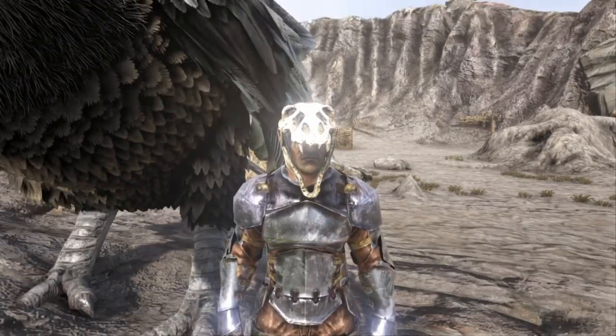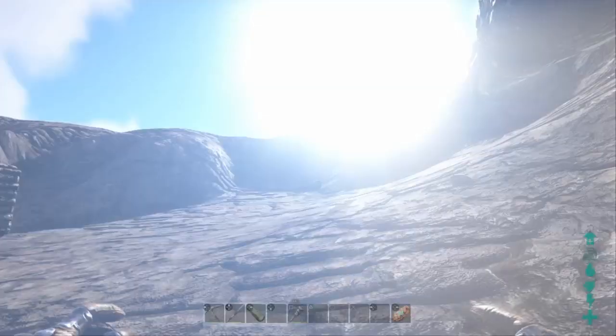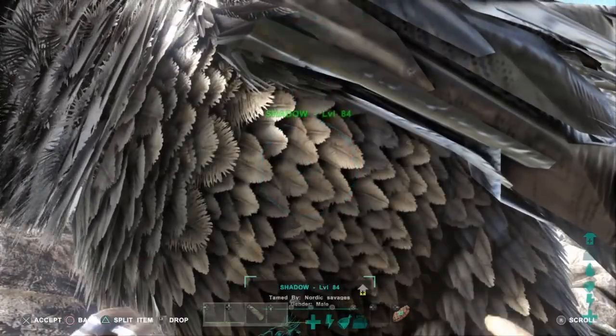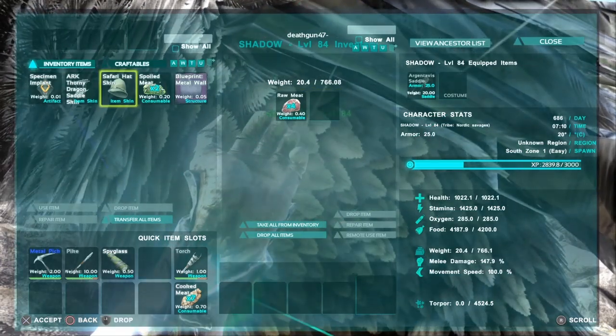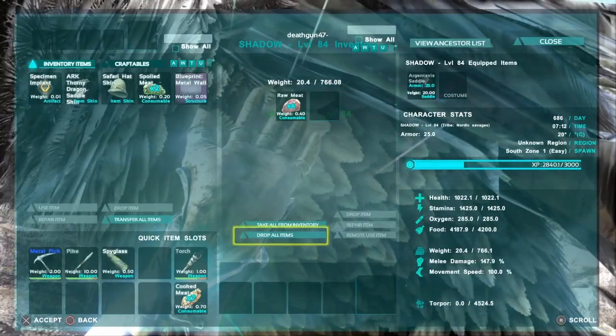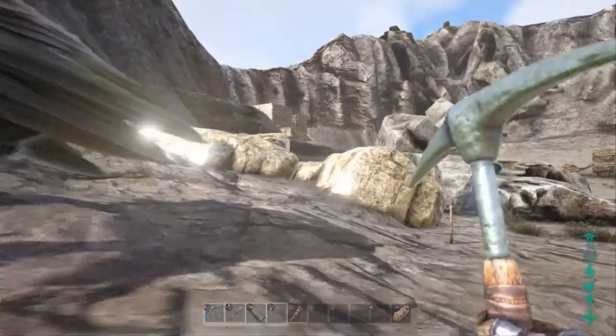Remember how I told you guys the Argentavis are amazing? Well, what makes this flyer so amazing is its incredible carry weight. With this guy I can carry over 700 pounds — that's a lot of metal. If you have one or more Argentavis you're going to be running around with metal armor and metal weapons in no time.